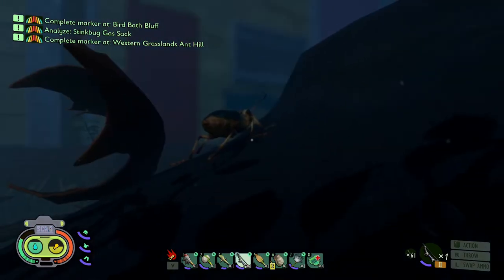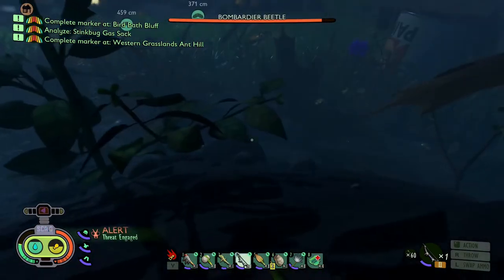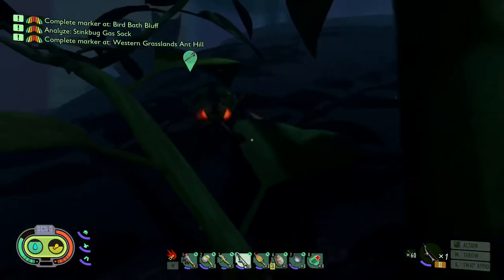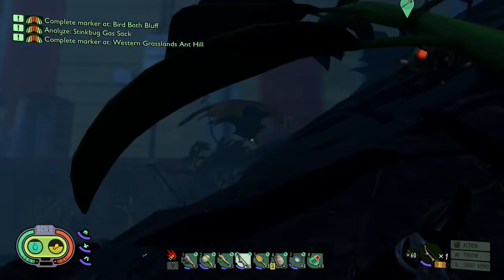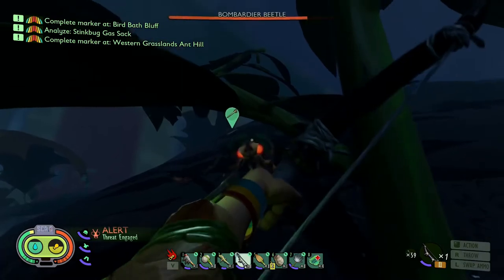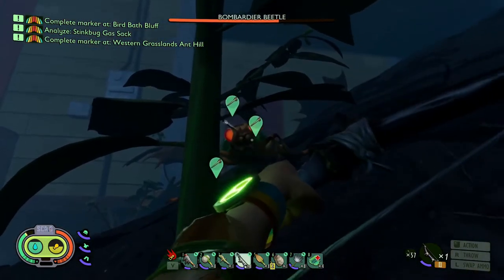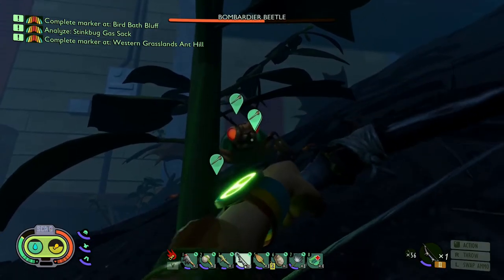So what we do is we come up here and say, hey buddy, you want to run down here and jump through this gap. Your bombardier beetle is now stuck. And then you can just sit here and pepper it all you want — easy kill.